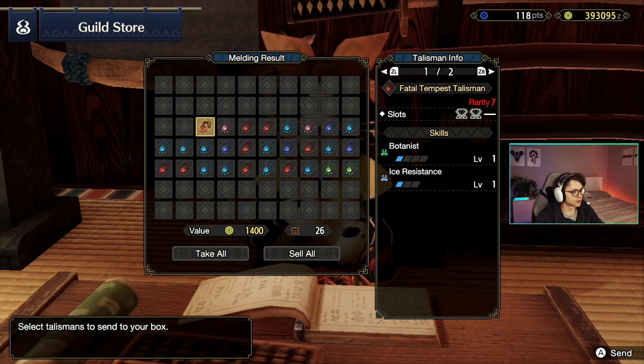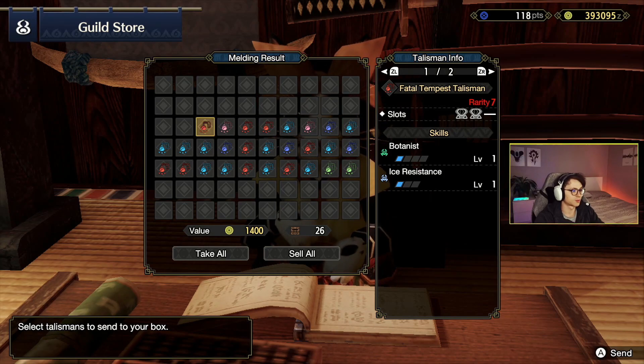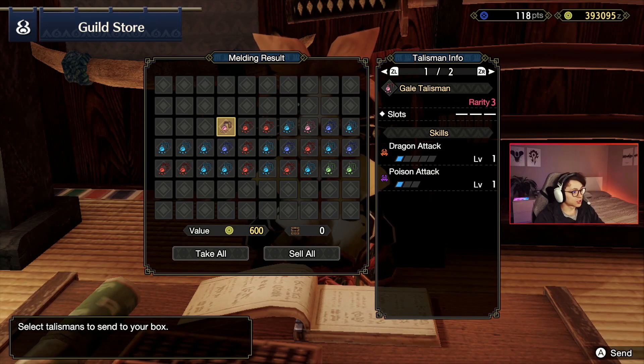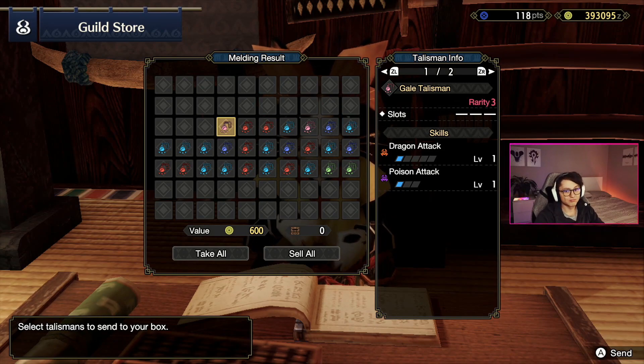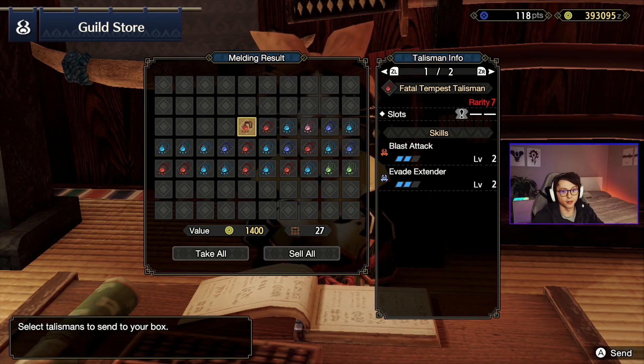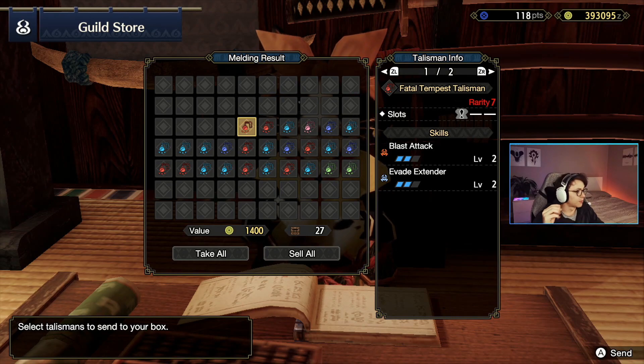Botanist, ice resistance, two level 2 jewel slots — those jewel slots are really nice, I just wish the skills had been a bit better. Nothing special, not going to keep it. No jewel slots, dragon attack, poison attack — when are you ever going to use two different elemental attacks on one talisman? Not interested. Blast attack, evade extender, and a jewel slot — now this one I really like. Evade extender can be a lot of fun. Blast attack could be great on...